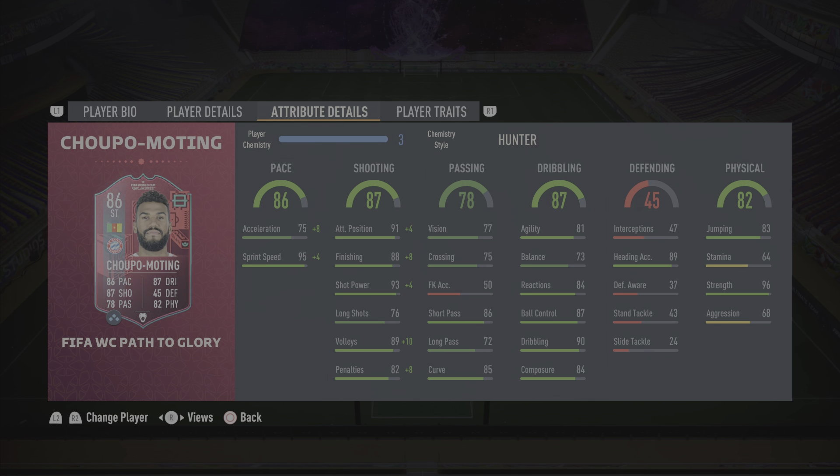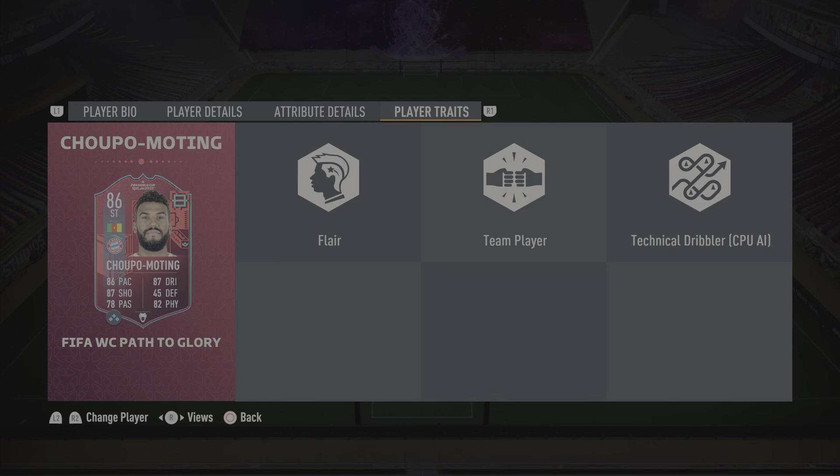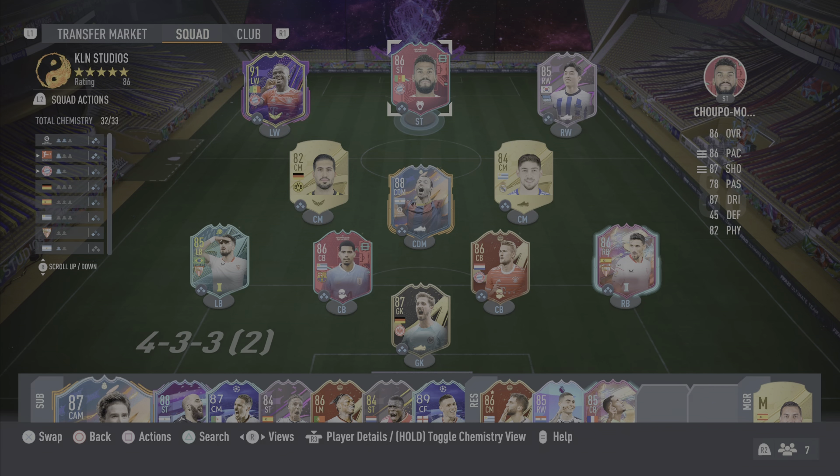Dribbling looks pretty decent as well apart from the balance — he's got 81 agility, 84 reactions, 87 ball control, 90 dribbling, which is very good, and 84 composure. The heading and jumping looks pretty solid and the downside to the card is a 64 stamina — we'll see how that plays out and if he can win the game before getting taken off. He's got the flare trait and the flare trait only.